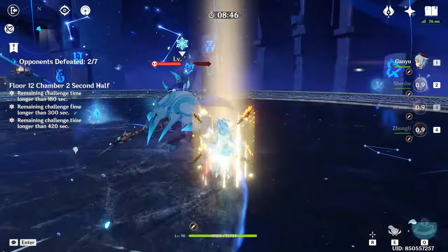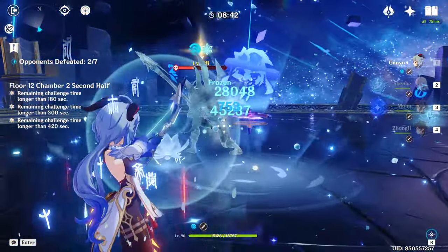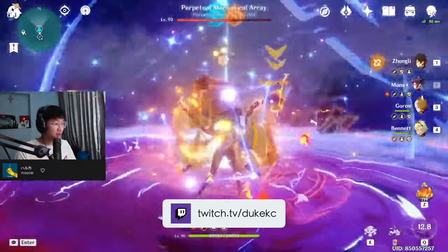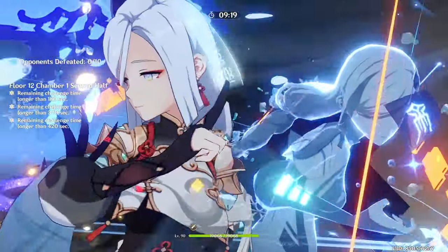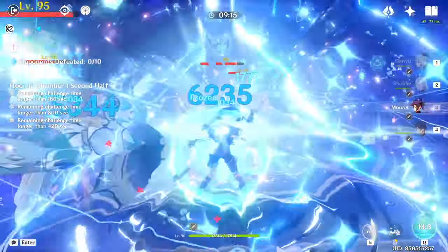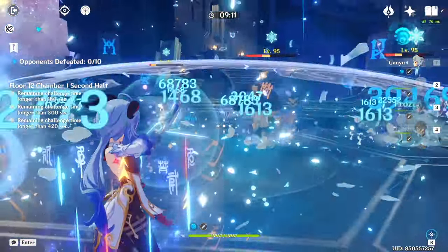Mona is primarily a support character who relies on her burst to massively increase the damage of her team's on-field DPS. While she can be used in a lot of nuke teams, her most common use is generally in freeze teams such as with Ayaka or Ganyu. Her skill allows for off-field hydro application with decent uptime, while her burst is a massive damage boost for a short period of time. Because she is fairly burst dependent for her support potential, she is reliant on energy recharge in her build for permanent burst uptime.